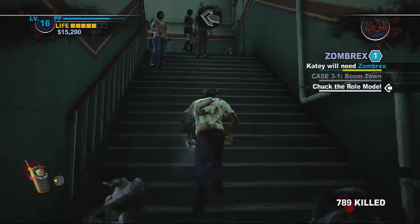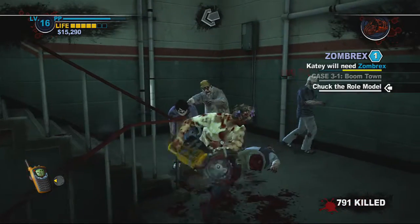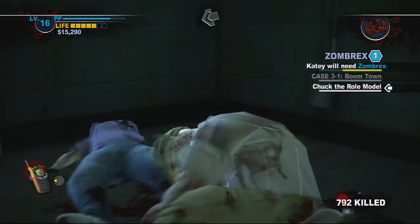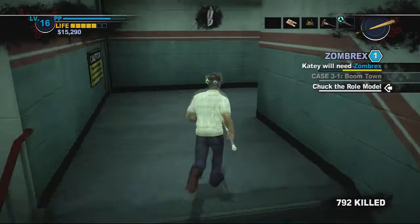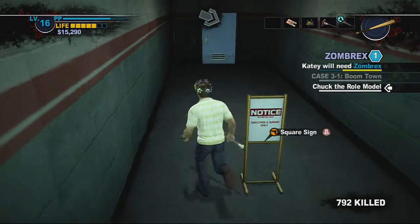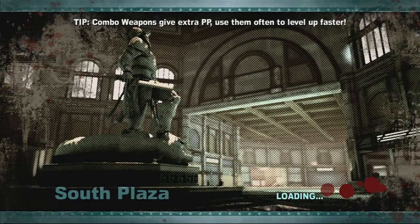Wow, this thing breaks so easily — just body parts everywhere. The special attack when you hold down X is just cutting a zombie in half from top to bottom, which is pretty neat. It gives you 50 extra PP. I love checking your watch after you just kill some zombies.